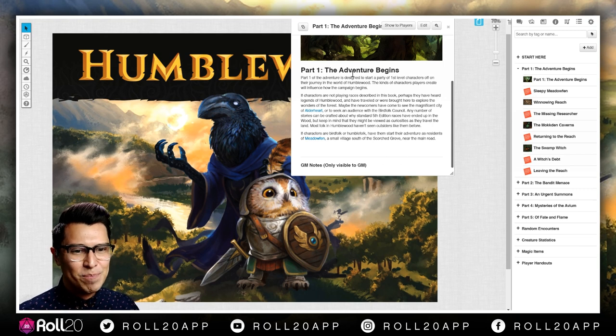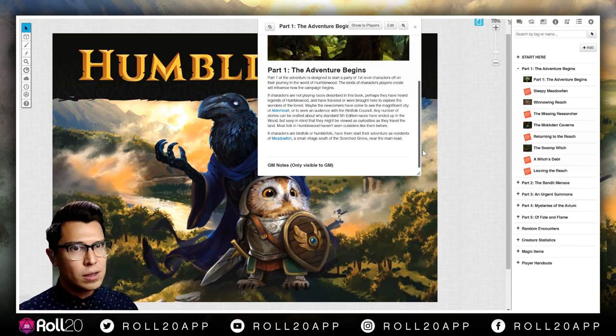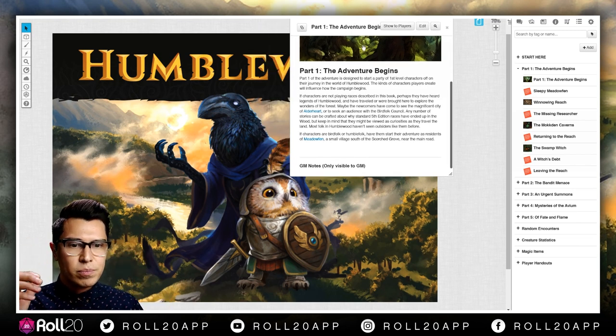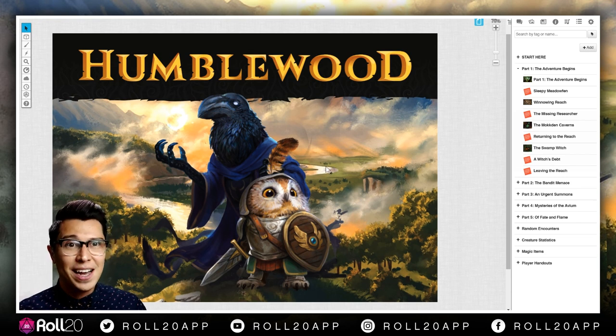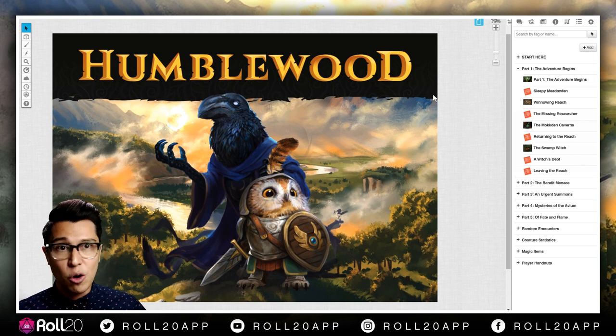Once you have this book and it's incorporated, you could always turn these races on in your other games too. So if you want to play a Hedge or a Corvin in another one of your games, it's just that easy. There are basically two types of races: humble folk and bird folk. Bird folk are birds — they are flightless; they can kind of glide but can't actually flap their wings and fly away. Humble folk live on the ground — they're grounded, no wings or anything.